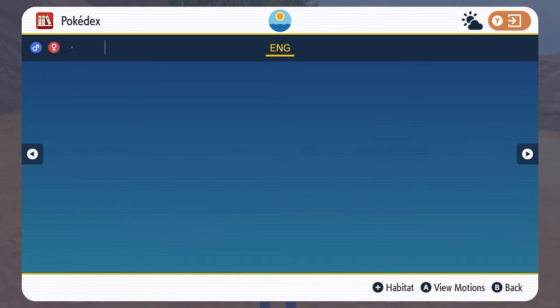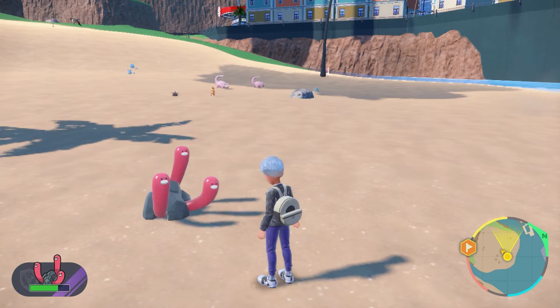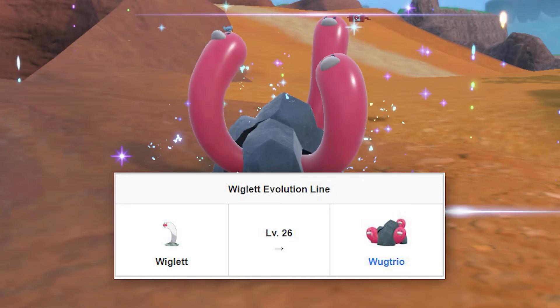Here we have Wiglet's final form, the Wug Trio. Let's take a closer look at its animations in the new Let's Go feature. Similar to Diglett, Wiglet evolves into a three-headed Wug Trio once it reaches level 26.